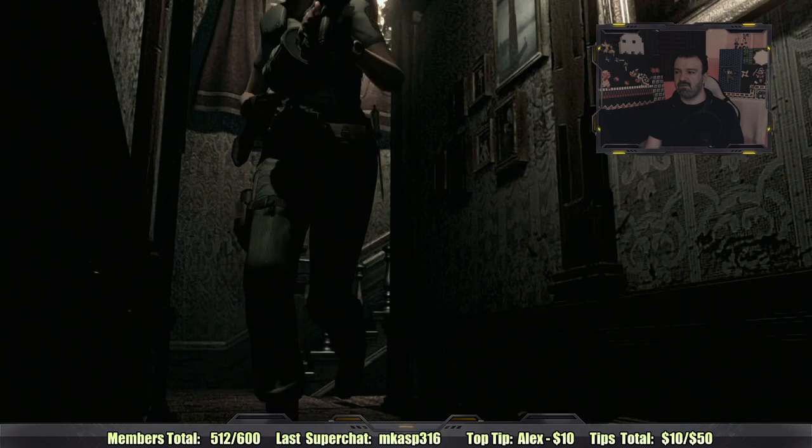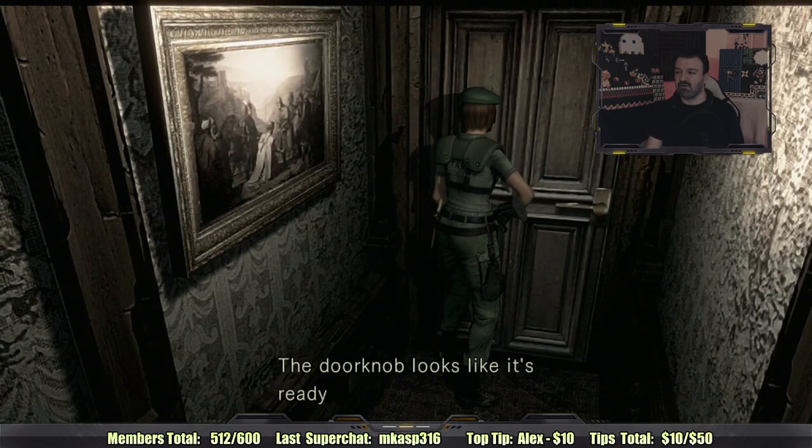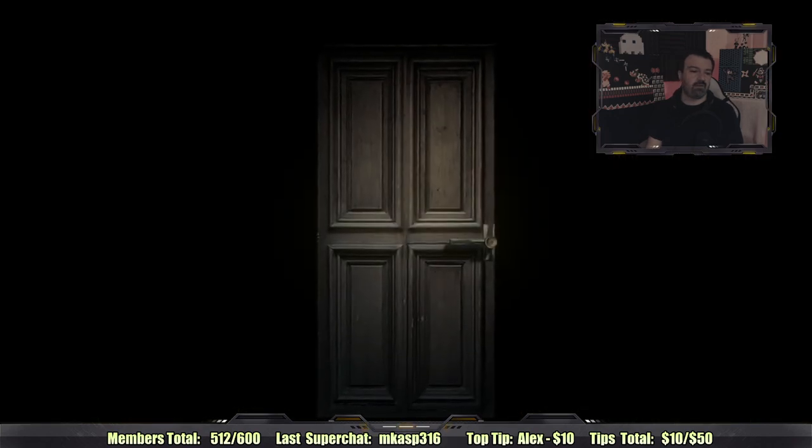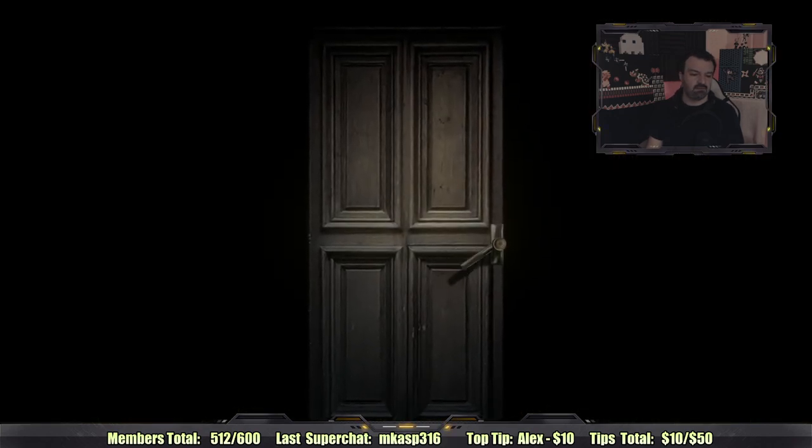So this is the room — we have not been in here yet. It says you're stuck. Watch, the doorknob looks like it's ready to fall apart. So when I go through, this door is like a one-way door. Here we go — that's probably a bad idea.